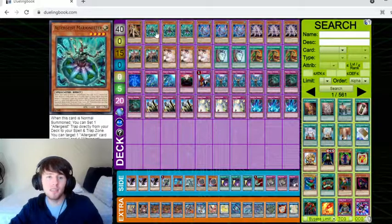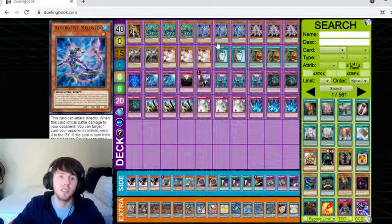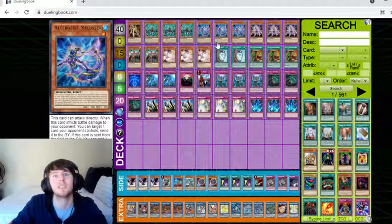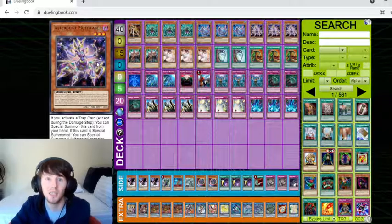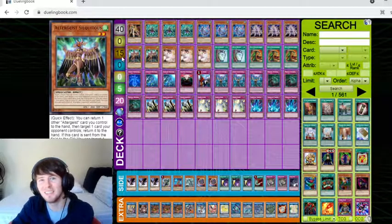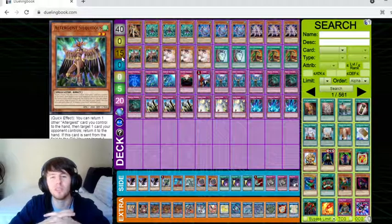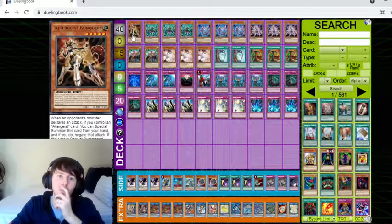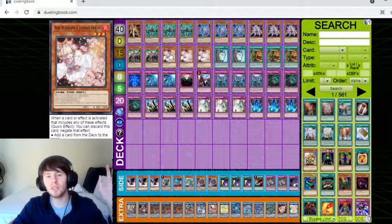Kung Query turns off a whole bunch of floodgates. We have three Marionetta — the trap setter and recursion engine. We've got three Malusik, the best level one in the game currently, because it can send and do all sorts of shenanigans and gives you pluses. Then we've got Faker — after I activate a trap, plus, plus, plus. And then Altergeist Sorkitas, the bouncy boy of the group. This is the standard ratio for the Altergeist cards, except for Kung Query, but I still believe everyone should play at least one.